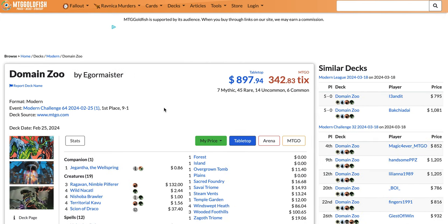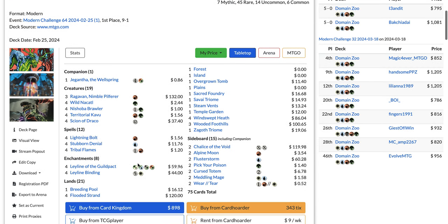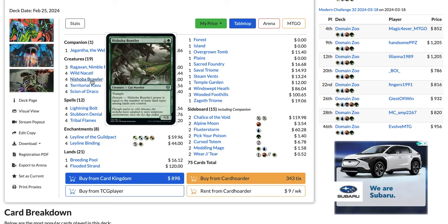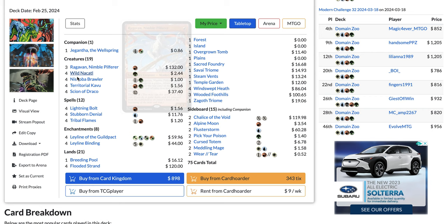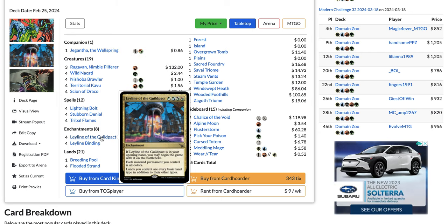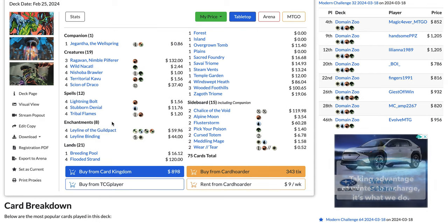At number two we have Domain Zoo with 9.8% of the metagame — the only fair deck in this list of the most played decks in Modern. So if you want grindy, cat-and-mouse interactive games, maybe Modern is not the format you want to play right now; maybe you want to play some Pioneer or Standard. Domain Zoo is really good since the printing of Leyline of the Guildpact, since it fixes your mana and makes cards like Wild Nacatl, Nishoba Brawler, and Territorial Kavu much better because you don't really need to stress about the number of basic land types you have. It's also great with Tribal Flames, and you can start the game with Leyline directly on the battlefield for free.